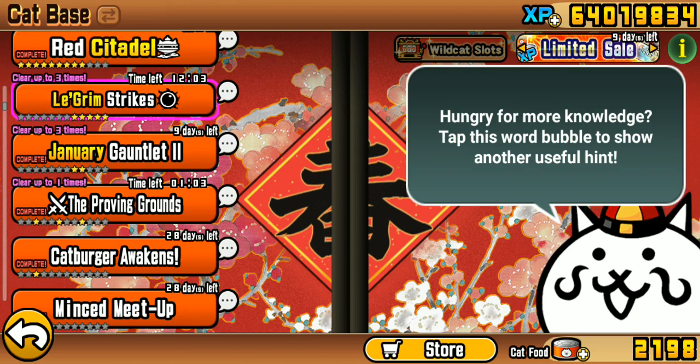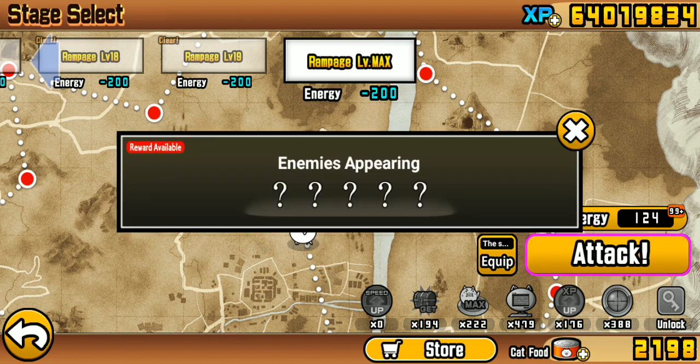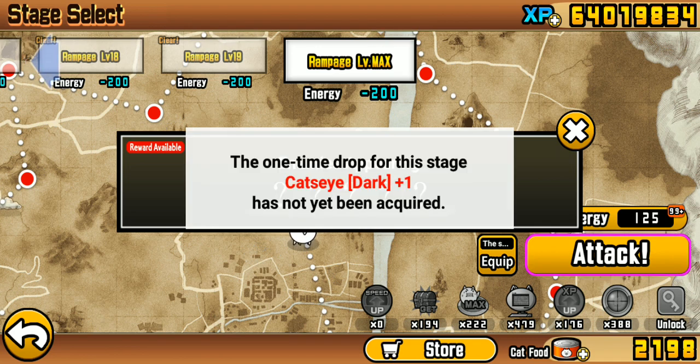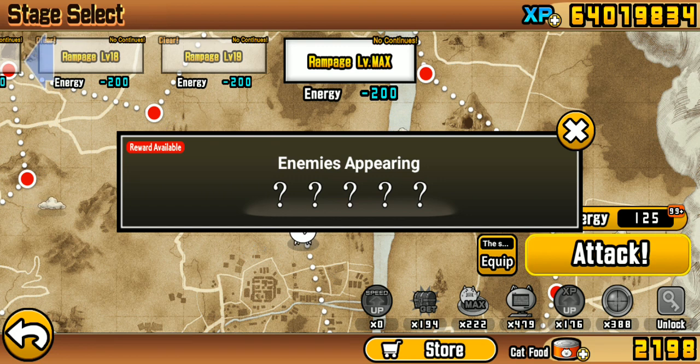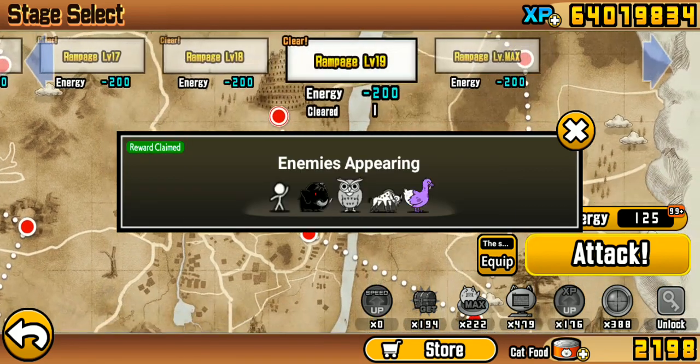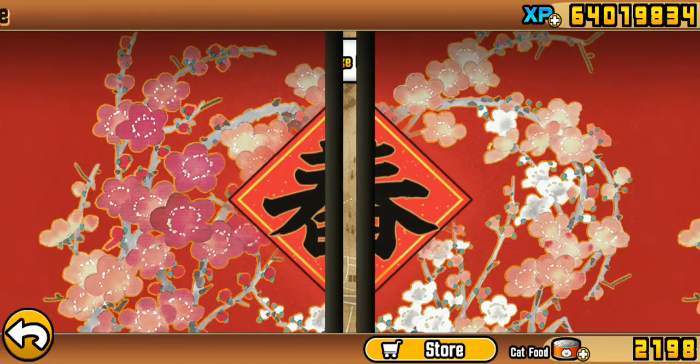Also, finishing Lagrim Strikes - they changed the rampage level max for the Colossus guys, Cat's Eye Dark. They changed the last levels of what they have, probably for all the Colossus stages now. I don't remember what they had before - like a rare cat ticket, or maybe some legend upgrade like legend cat eyes. So yeah, that's nice - we'll do that.